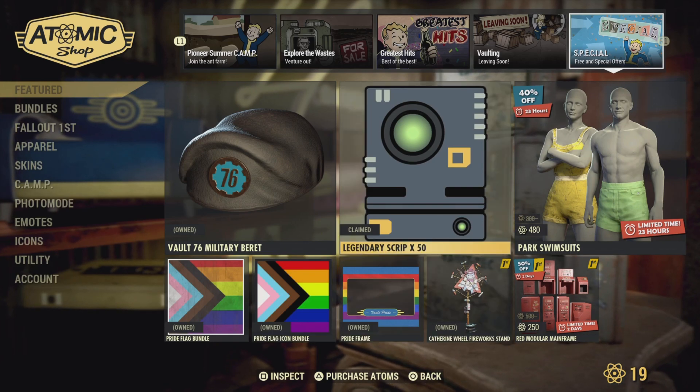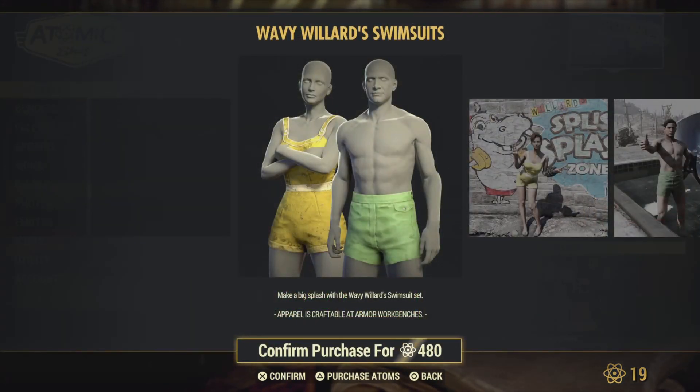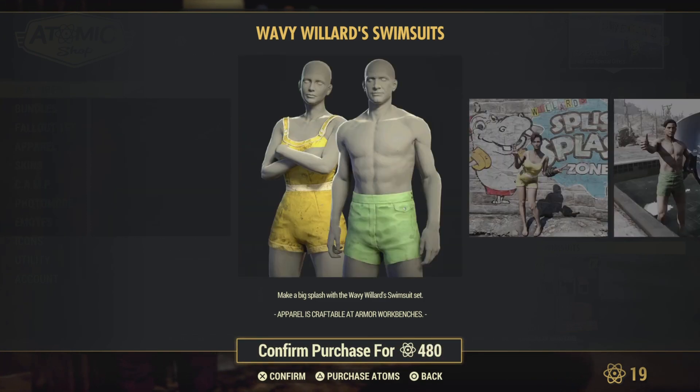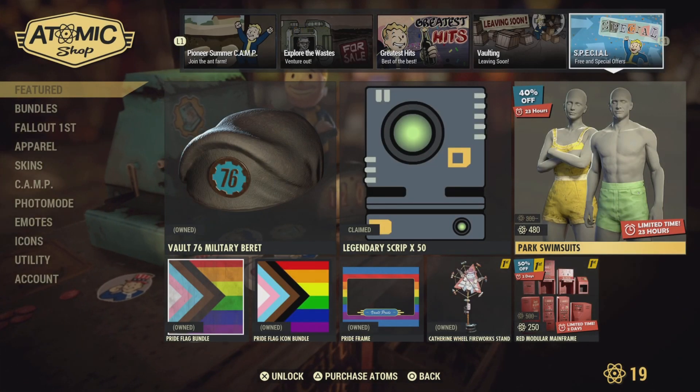We have park swimsuits. If you want to go for a swim on this hot July day, you're going to need a swimsuit. Go ahead and grab that for 480 atoms and it's yours.